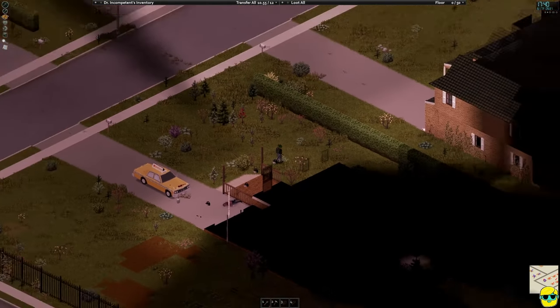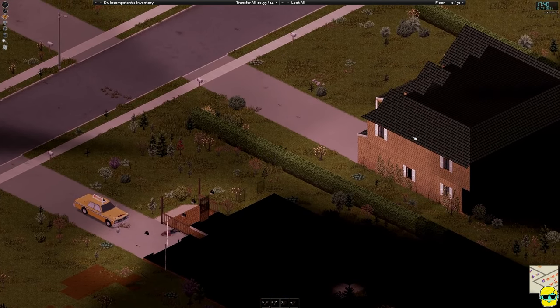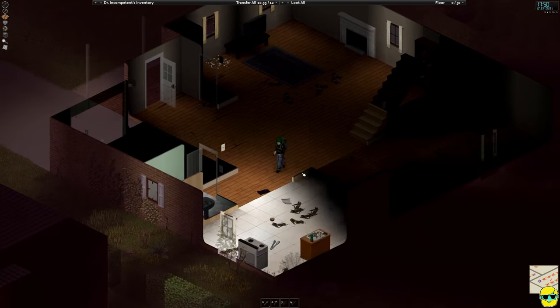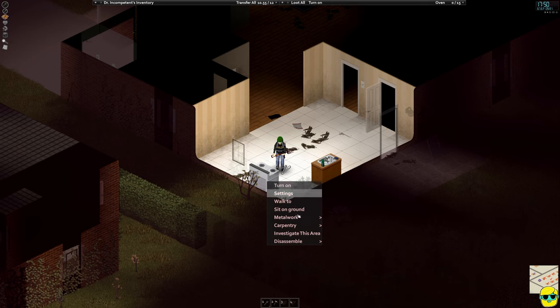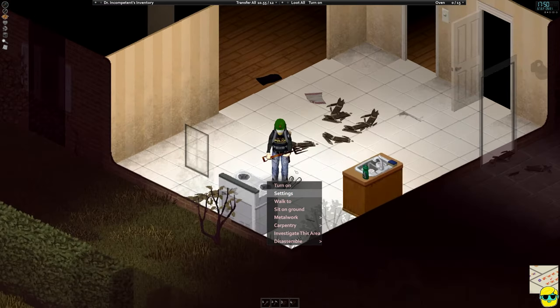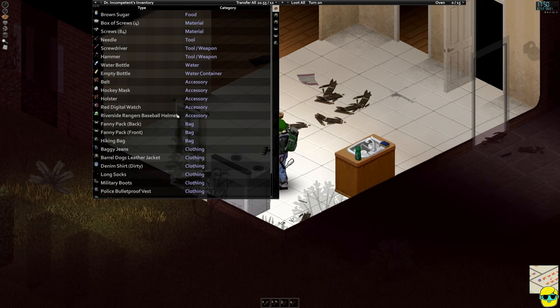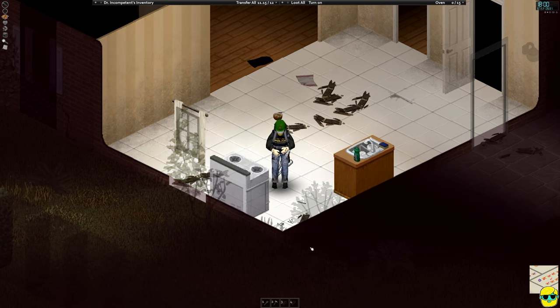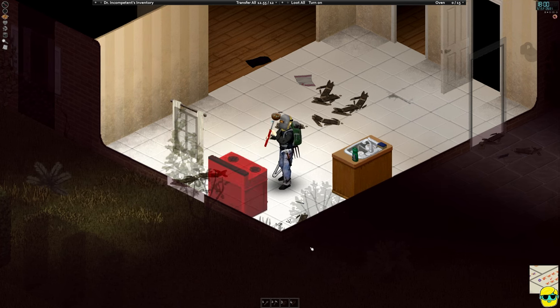I'm going to go next door and take care of business on their appliances. Let me look at their stove and say 'disassemble modern oven.' I've got the welder's mask, I've got the torch. I have a small chance, but let's just see if it does anything for us. I don't even know what skill it will benefit — is it mechanics or metalworking? Let's see how this goes. Yes! Look at us welding with a blowtorch. This is what I've been waiting for. I don't think it's going to go well, but I'm loving that this is an option.